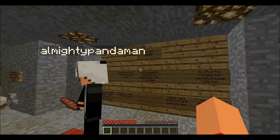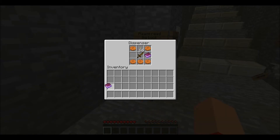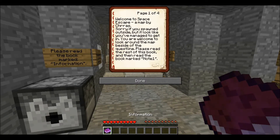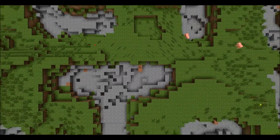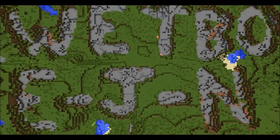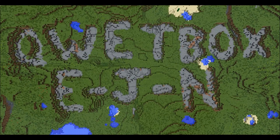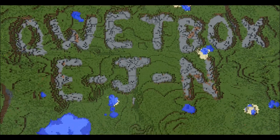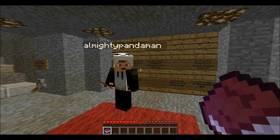And today we're going to be playing an adventure map called - hold on, let me just get this book - called Space Escape by Trass. So, shall we start? I agree, we should start.